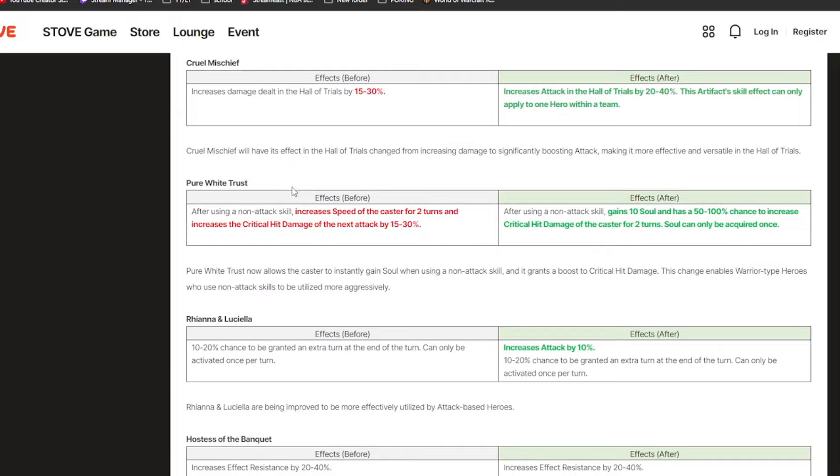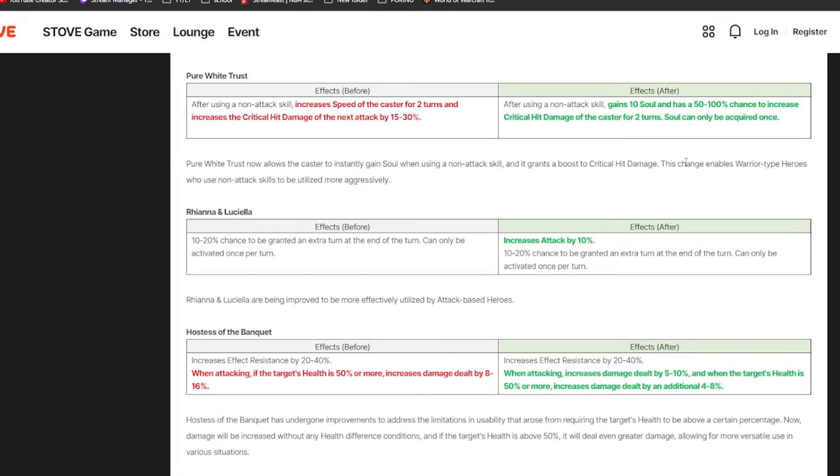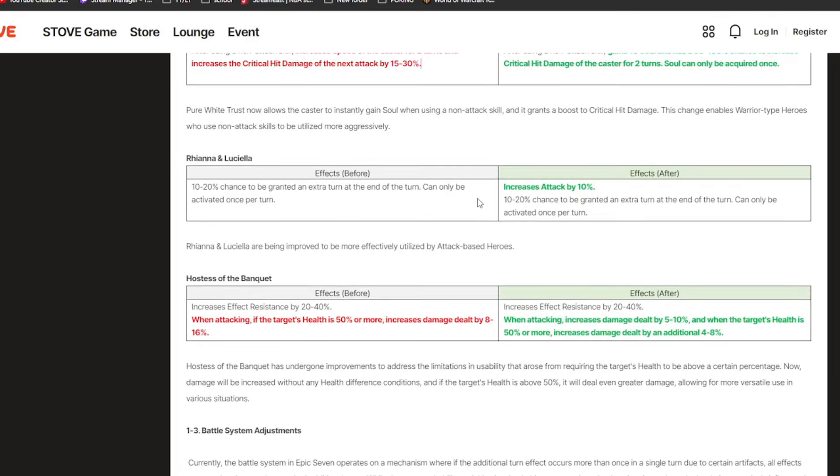They're also changing Pure White Trust — Hawk's artifact. Now it gives you 10 souls after using a non-attack skill and has a 100% chance at max rank to give you crit damage, so it'll be very good on Hawk. It could also work on other warriors with non-attack skills. Rihanna and Luciella is getting a 10% attack buff which is great, but this artifact is also getting nerfed in the battle system adjustments section.